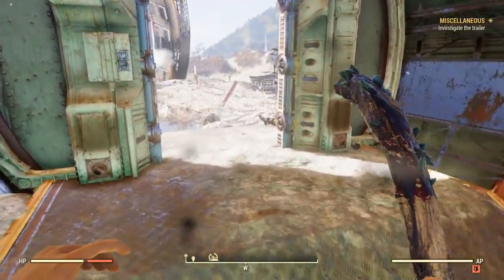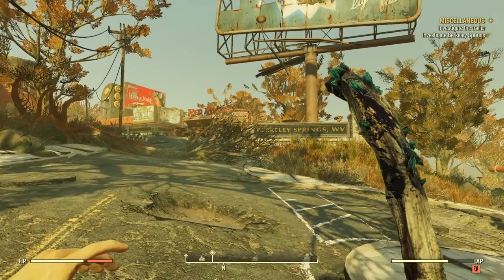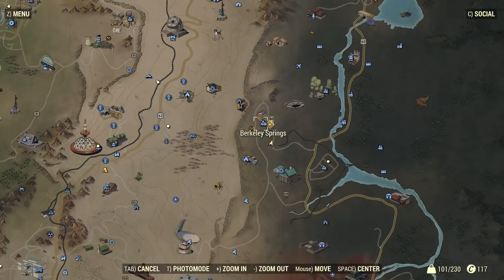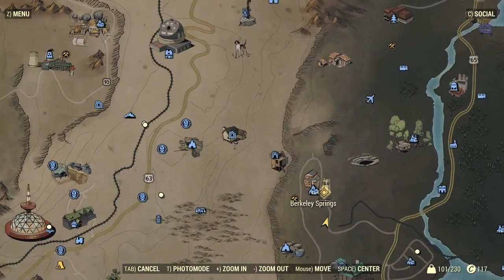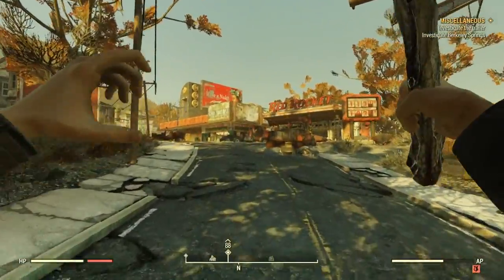Now let's move on to the location where you can actually find the clean spacesuit helmet. To find your clean spacesuit helmet, where you're going to want to go on your map is a place called Berkeley Springs. Right here on your map — and if you need Vault 76 for reference, it's way over there. Now once you guys get here to Berkeley Springs, just kind of follow the path that I take.